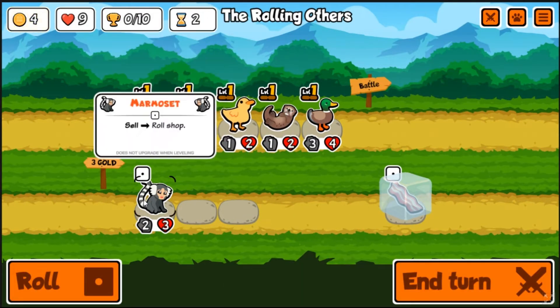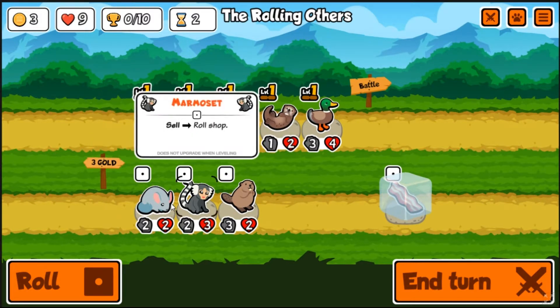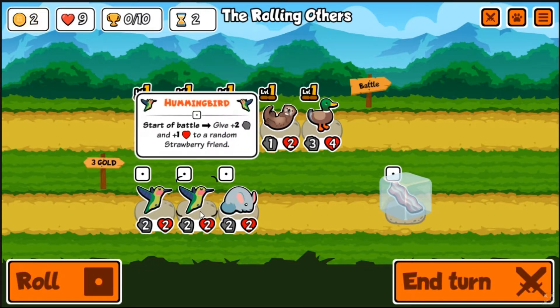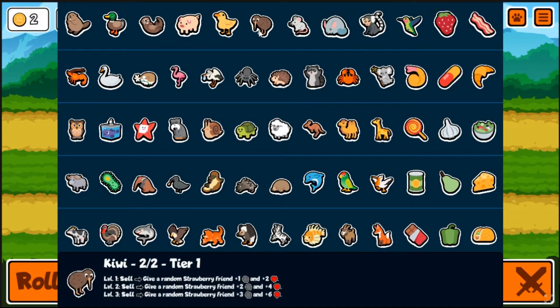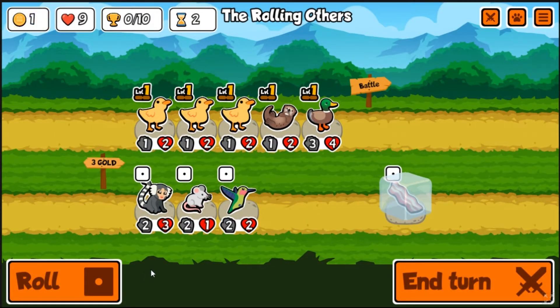It doesn't do much for us right now but when we sell them it's going to be crazy. Now that the duckling is leftmost, we can freeze something and it'll be the leftmost next turn. Is there anything worth saving? Also there's a little bit of strawberry in here just because I had to - I added the kiwi so I added the strawberry, and then maybe two or three other pets.